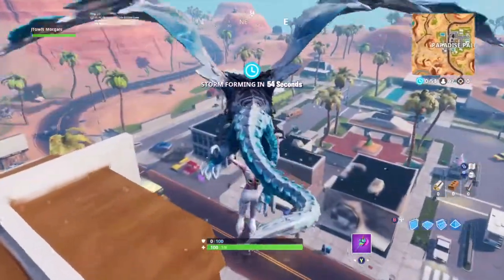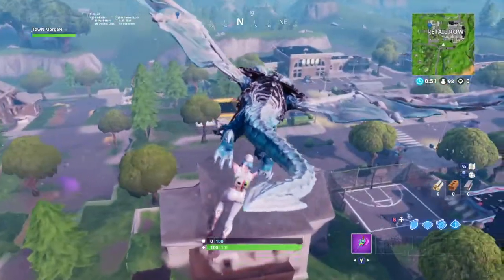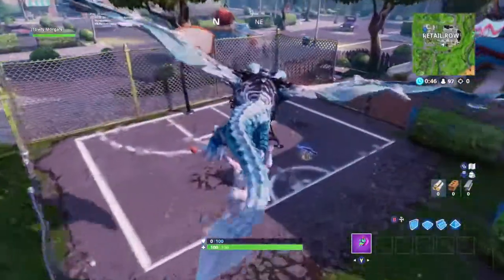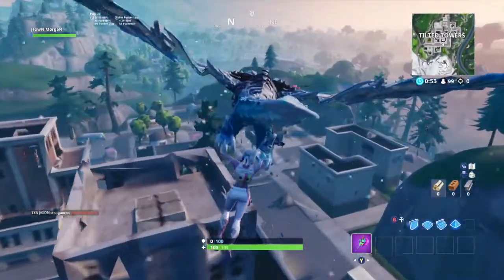Something they really need to fix is the way the map just doesn't load in half the time. When I'm landing off spawn I always have to change where I'm going to land because I don't think the map's going to load in time — or I just fall through the map because Pablo Picasso is still drawing it. I don't know if this one's just me, but they really need to fix it. It's been in the game for too long.